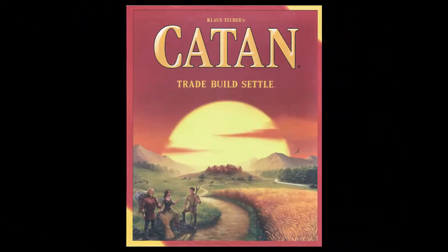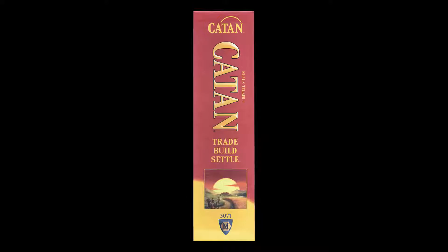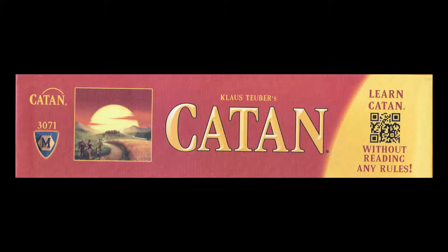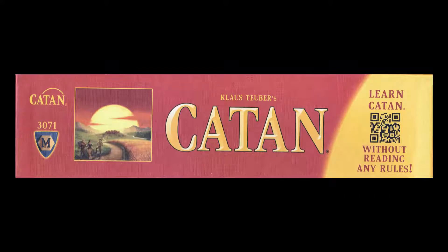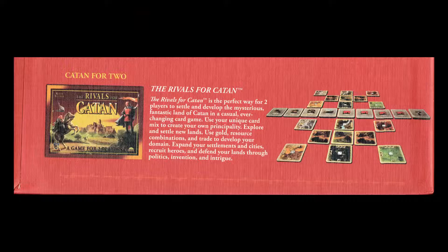Let's get a closer look at some of this stuff. Your adventurous settlers seek to tame the remote but rich Isle of Catan. Start by revealing Catan's many harbors and regions — pastures, fields, mountains, hills, forests, and desert. The random mix creates a different board virtually every game. No two games are the same.